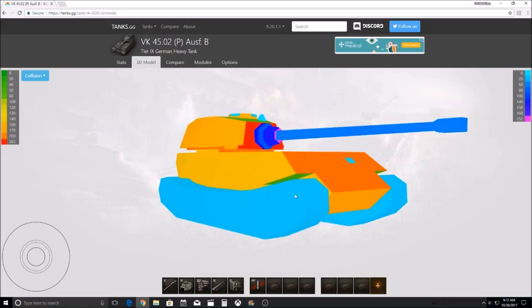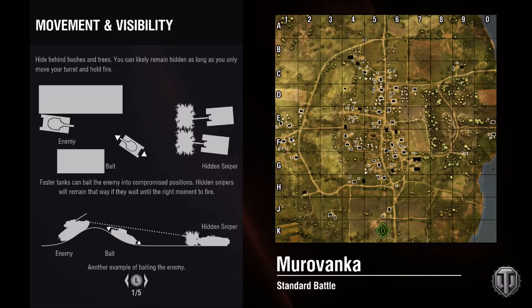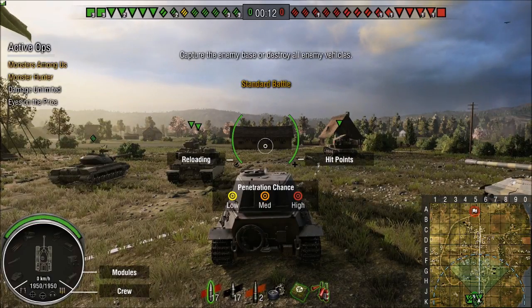So here's the track pin I was telling you about — if you don't want to waste your ammunition, you should be able to shoot the track and pin it. There is a 50/50 chance that the track will actually deflect the shot, so keep that in mind when you're playing against this vehicle.